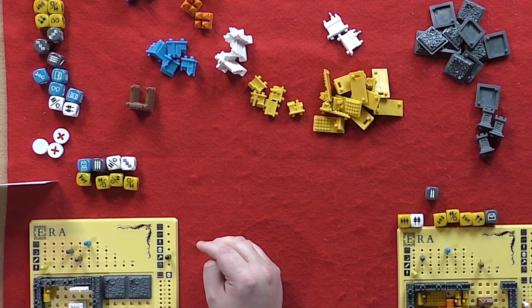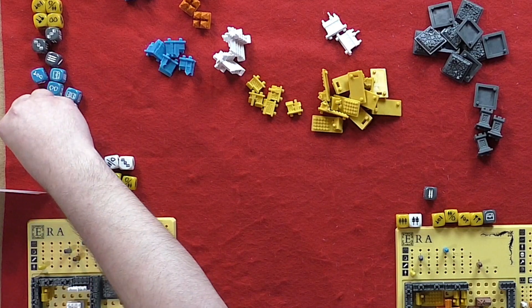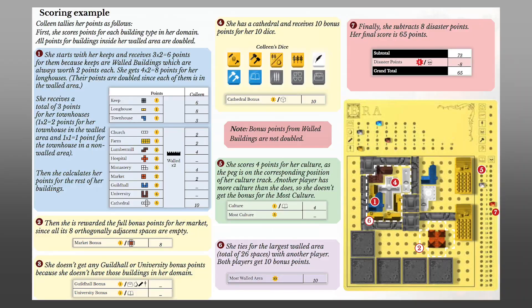Play continues until the game's end. The final round is triggered once the supply of a certain number of building types has been exhausted, determined by the player count. Once the final round is over, players add up their scores. Players earn points for each building, including bonus points for buildings that are walled in, additional points for accumulating culture, bonus points from certain building types, and 10 points for having the greatest walled area. Players lose points for each advancement on their disaster track. The player whose domain is worth the most points wins.